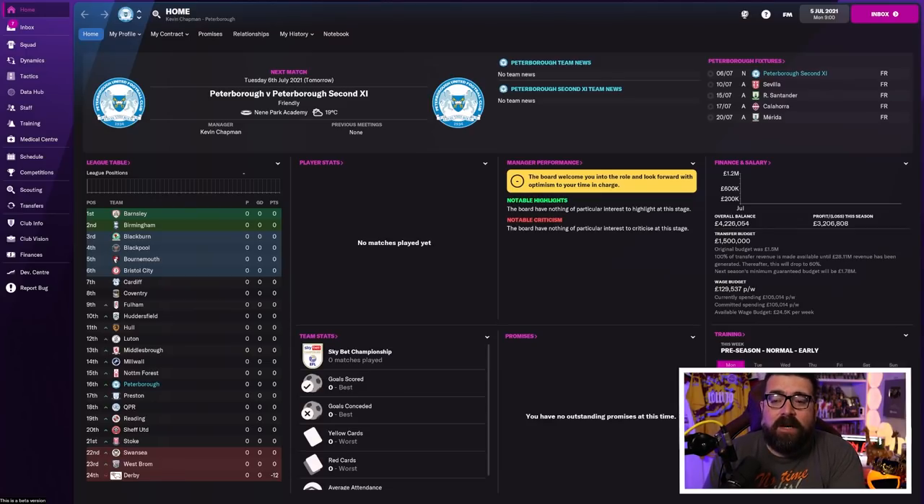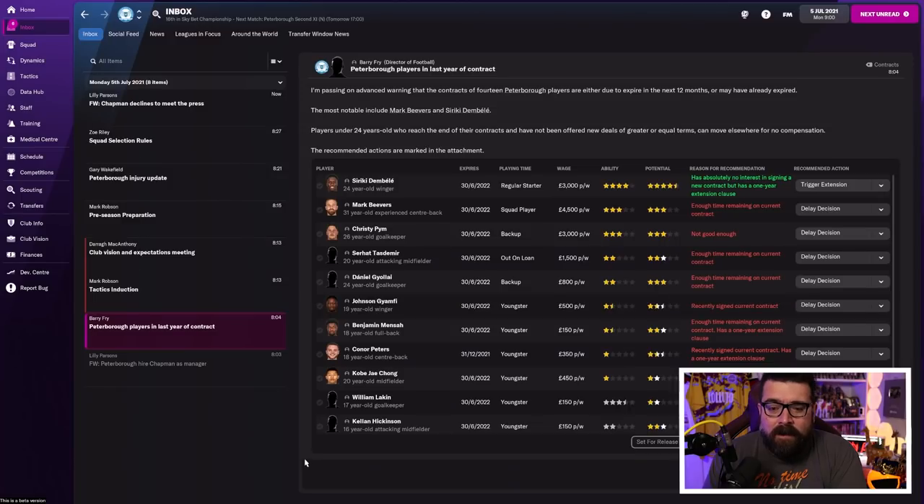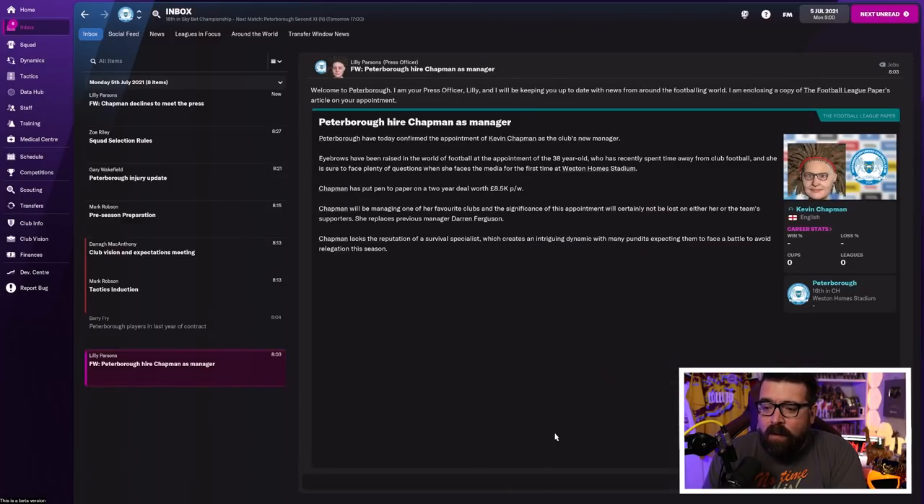We're picking things up in this video where we left them in the beginner's guide video I made earlier in the week, where we basically set up a new game. So we're the manager of Peterborough United in the Championship and the game is saved. We've been imported into the job and this is where we find ourselves. You load it up, you have these inbox messages, and we're going to go through to the 12th of July. The first thing to do is read the emails — the inbox is your friend.